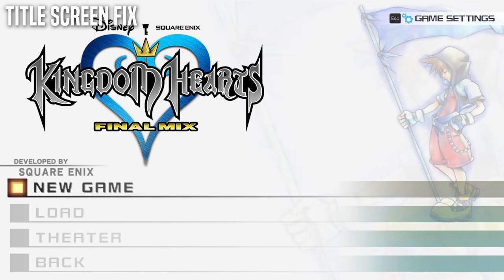A really nice touch — depending on the current date on your computer, if it is during a holiday season, Sora, Donald, and Goofy will change into their respective holiday outfits. If your computer's date is set to October 31st through November 2nd, the gang will be in their Halloween attire. If the date is December 24th through January 1st, they'll be in their Christmas attire. It totally doesn't need to be here, but the attention to detail is lovely.